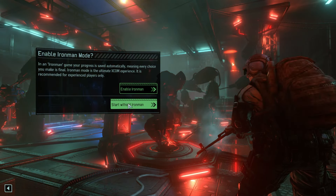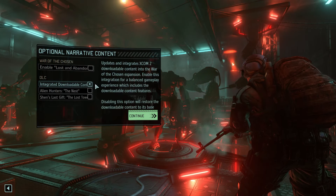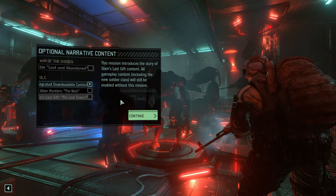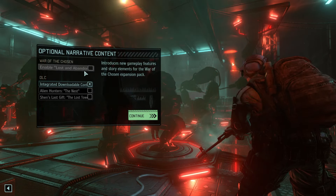We don't need to select a commander's choice — that just seems to be in effect by default. Those are the only two things we're going to be selecting. Next up, and without Iron Man, because we are running about 130-something mods. Integrated downloadable content: we're not going to be using the Alien Hunters missions, we are going to be using the Sparks, but not doing the Alien Rulers either. Right, let's go.